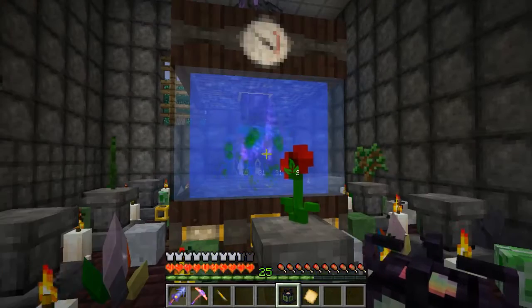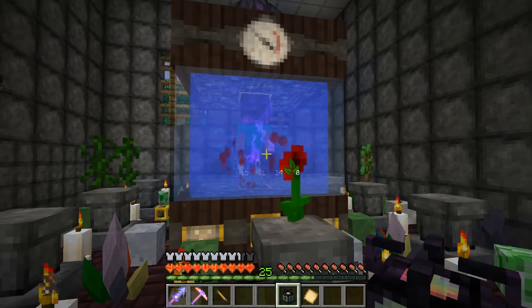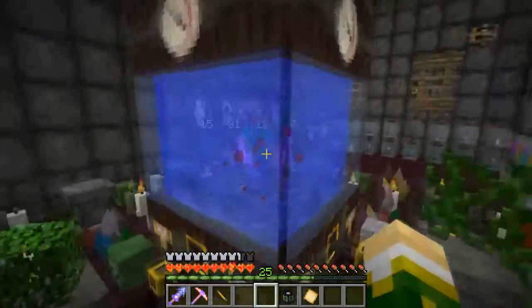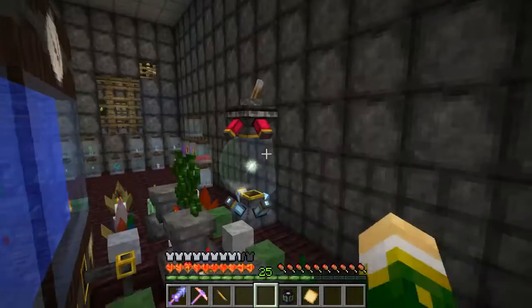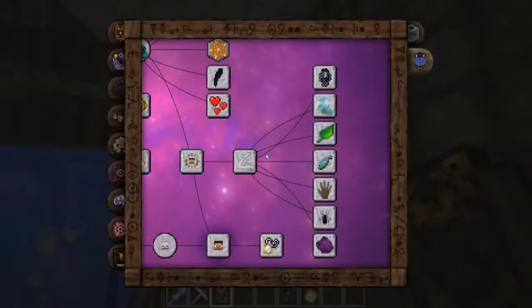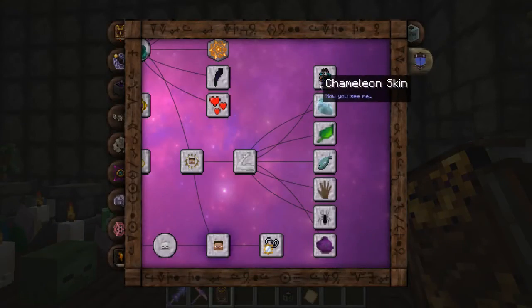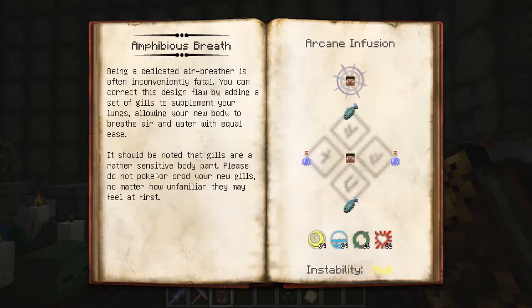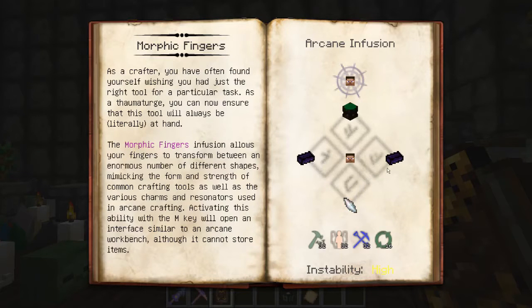So the ones I'm not putting on right now: chameleon skin acts like invisibility; amphibious breath lets you breathe underwater and I think gives you perfect sight too; morphic fingers — I really wanted to put this on. Morphic fingers lets you activate a crafting bench without anything — you hit M and it opens up an arcane workbench. Pretty cool. I'm not going to do it though because I don't have very many minutes left, and I'm not going to 40 minutes like last episode.